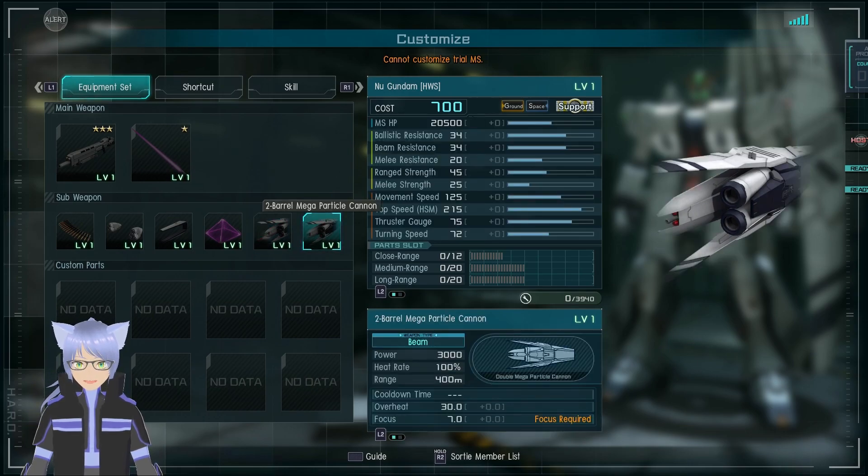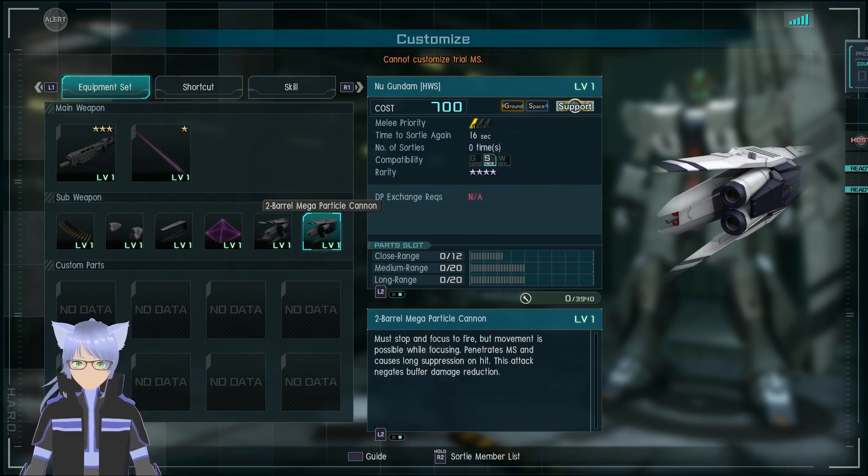Double Barrel Mega Particle Cannon — that's really good if you can land it. Range 400 meters too — that's great. Overheat 30 seconds, focus 7 seconds, not too bad. Focus fire to fire — movement is possible while focusing. Penetrates MS and causes long suppression on hit. This attack negates buff damage reaction reduction.